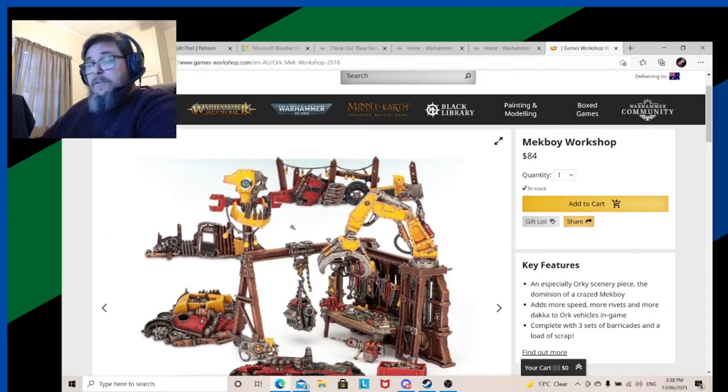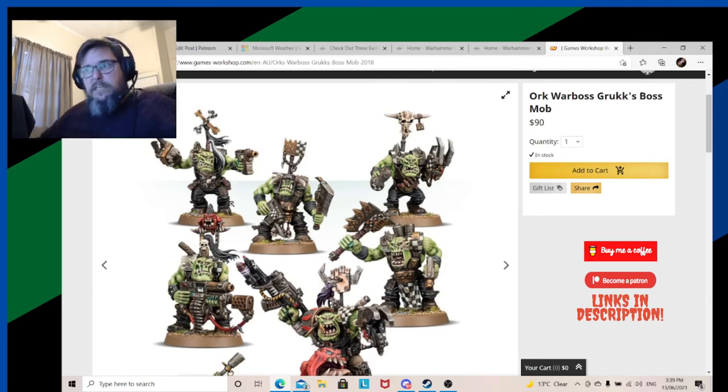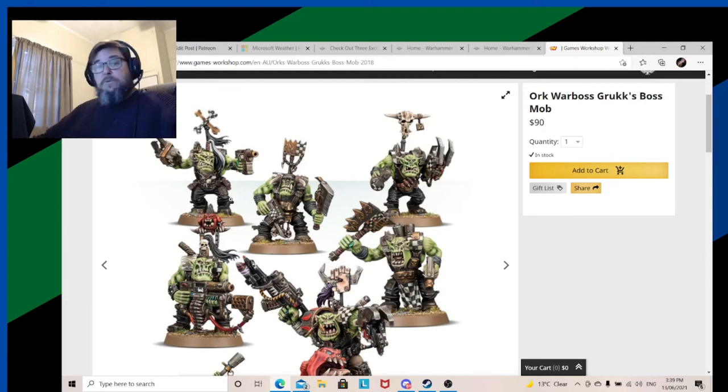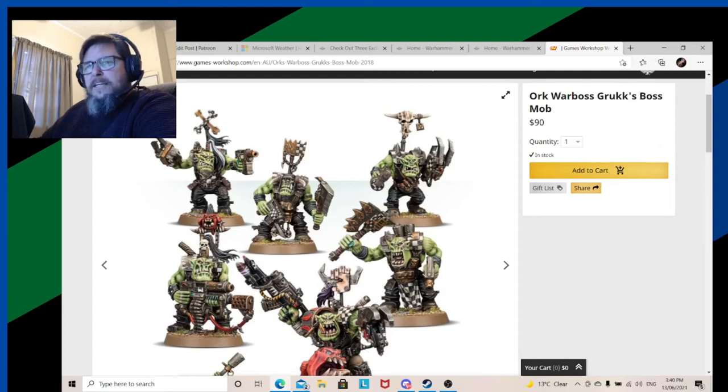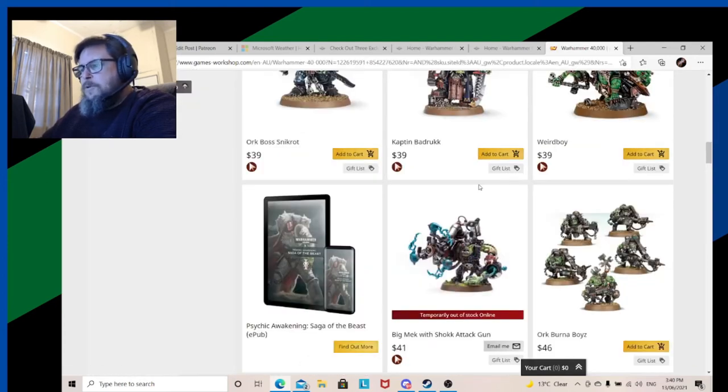This kit really bugs me. If you want to buy a Warboss for the Power Klaw you've got to buy a bloody Nob tax — 90 bucks! Whereas the other Nobz are about 46 to 50 dollars. For Grukk it'd be nice, but then you've got to pay an extra — no, it's just not on. I've never been a fan of that. It's a shame they didn't bring it out individually. The Kill Team bad move, GW. I'm really shirty about it.